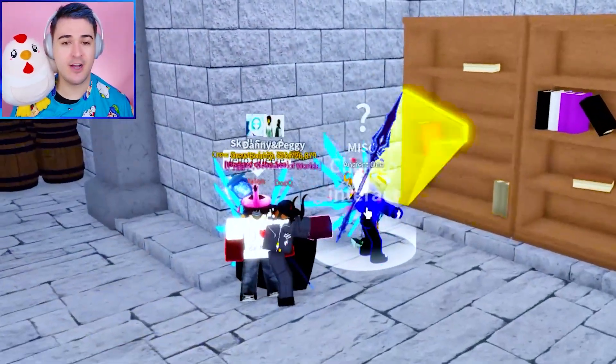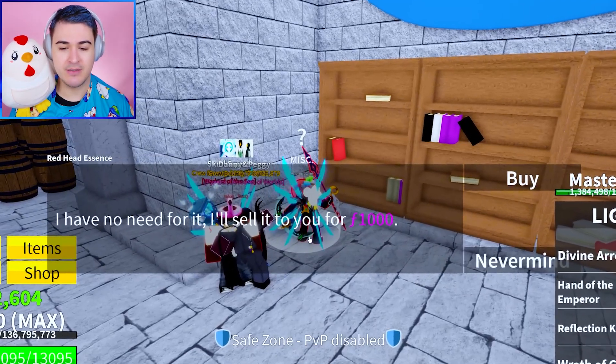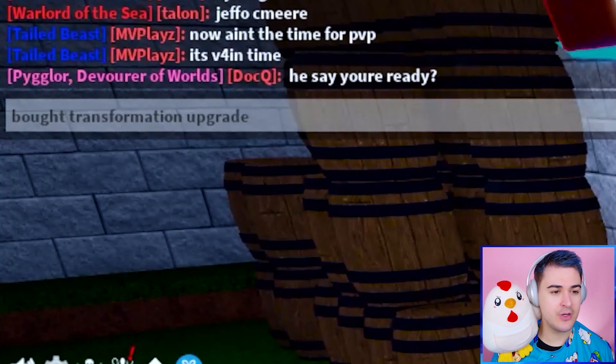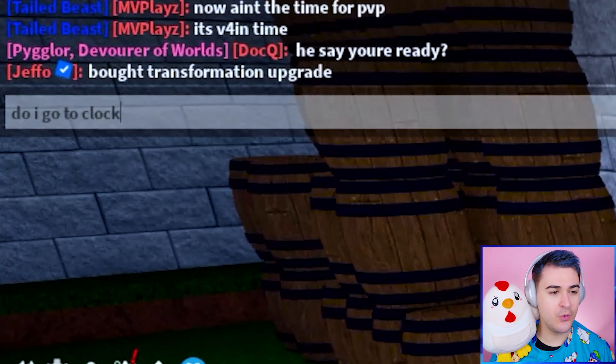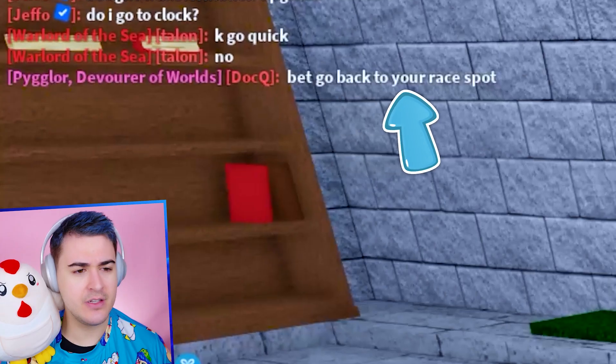We're going to talk to Red Boy. He said: 'You've been working hard,' yeah we've been grinding. 'I have something that you could currently improve.' It's 10,000 — 1,000 frags. I bought the thing, the transformation upgrade. So do I go back to the clock? Go back to the spot — I think we're going to try to do another trial.